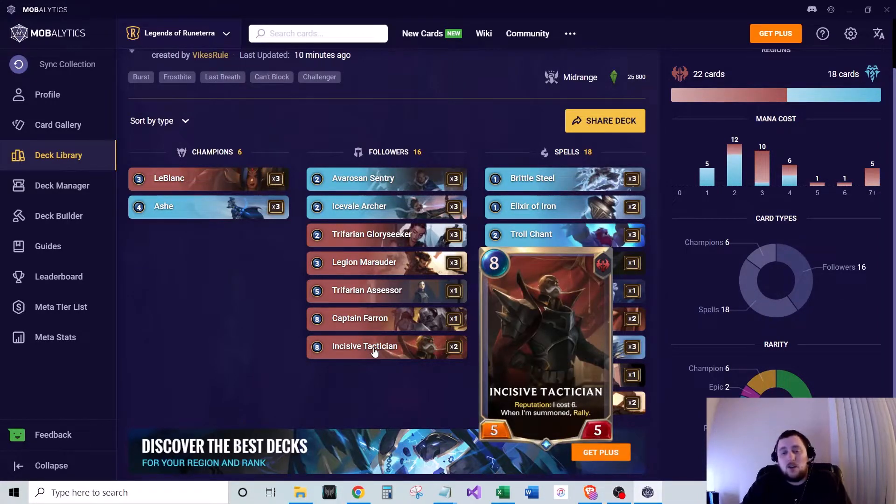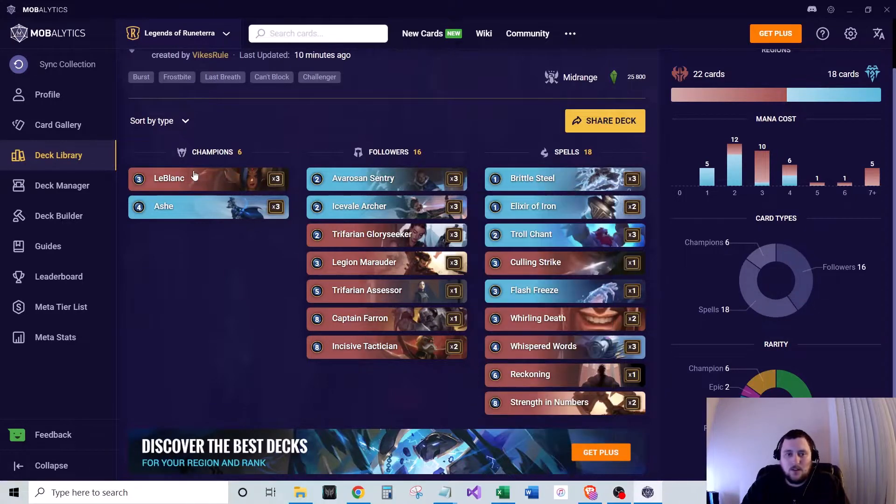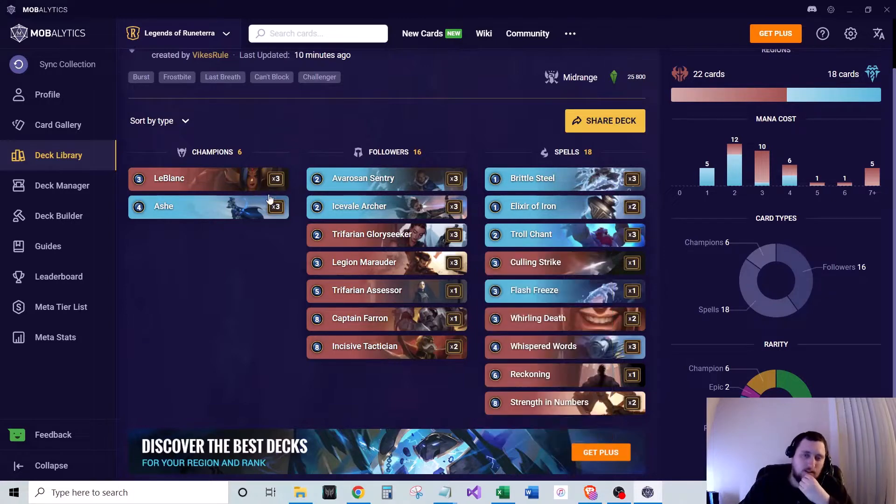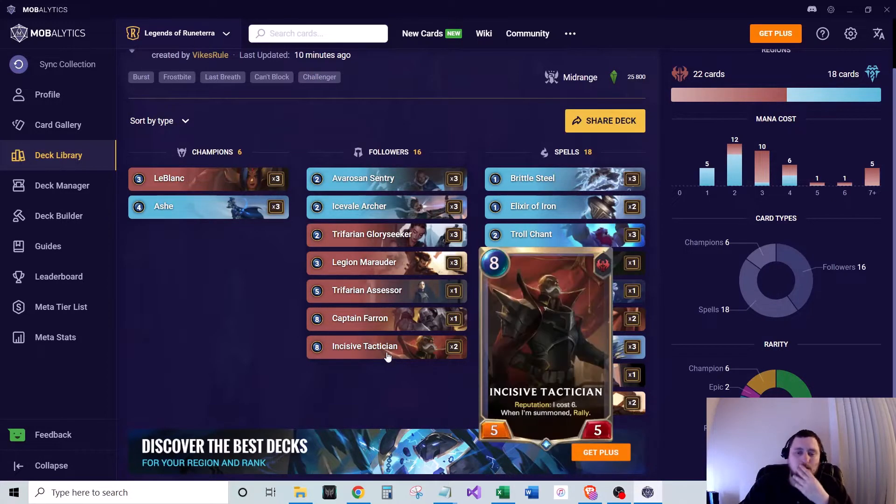We run two of Incisive Tactician — eight mana, five-five, with Reputation ability costing six, and when summoned: Rally. A really cool combo: if you have Incisive Tactician on the board and a Mirror Image, you can trigger this multiple times. Attack in, play Incisive Tactician to rally and attack again, then play Mirror Image on him to attack a third time. Up to three attacks with Incisive Tactician plus Mirror Image. Being able to rally at any time is really strong.